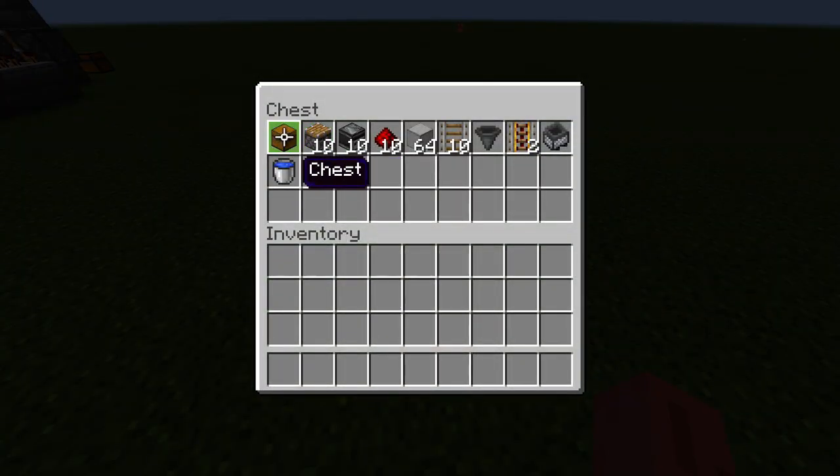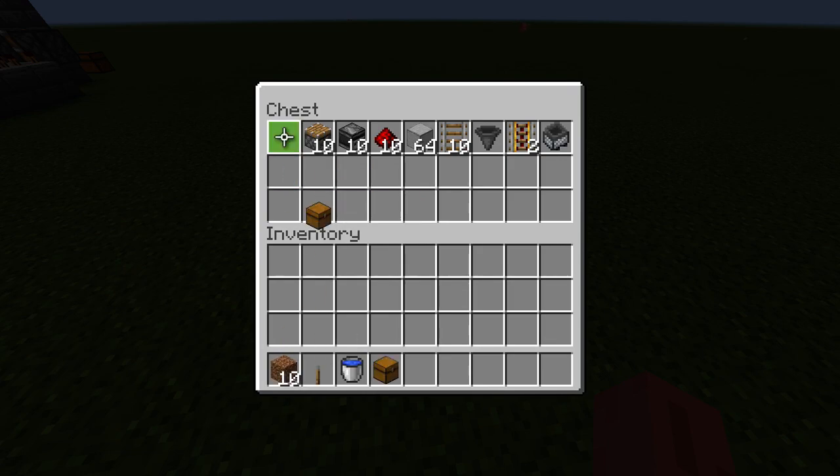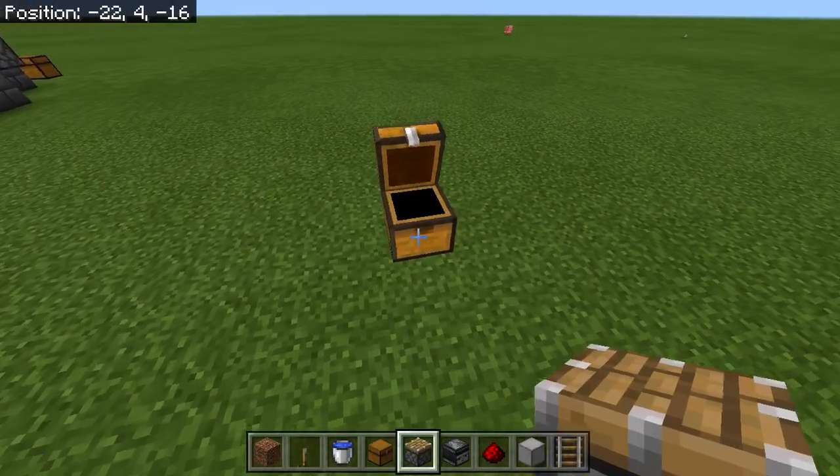Anyway, let's get straight into it. The things you'll need: one chest — well you can get as many chests as you want — 10 pistons, 10 observers. If you want it to be 10 blocks long you get that amount; for example, for a 100-block-long farm you'd get 100 pistons. You'll also need some stone or block of your choice, 10 rails, some hoppers, two powered rails, a hopper minecart, some water buckets, and two levers.